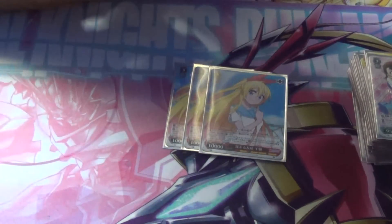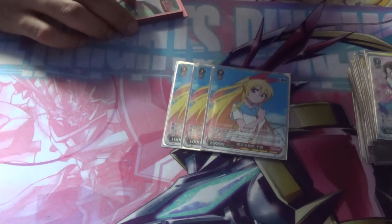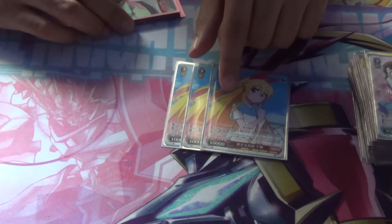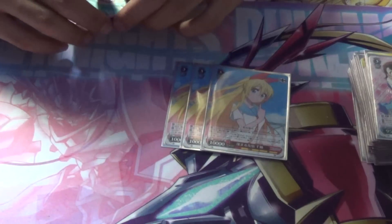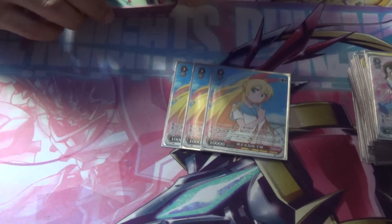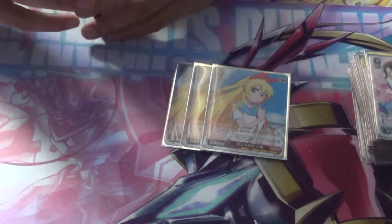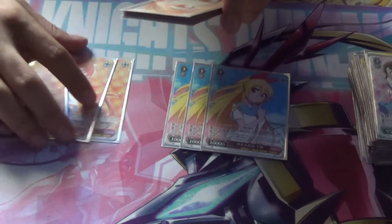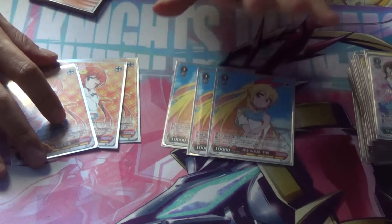Next we have the level 3 Chitoge. A really good card — combos with the level 3 Marika. Basically it heals when played from hand to stage. The second ability is pay one, rest two character cards, give this card plus 2K and get the following ability: when it reverses the card in front, you can top deck that card. So basically you can guarantee a damage. And that's where the level 3 Marika comes in — I run three.